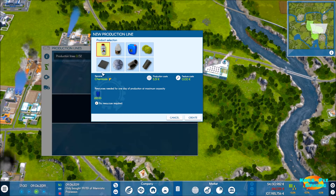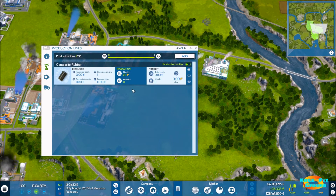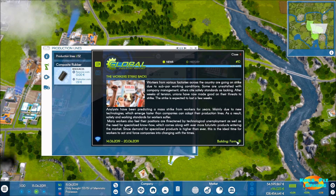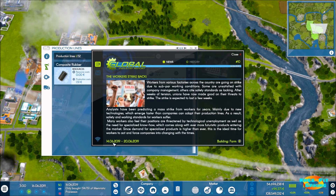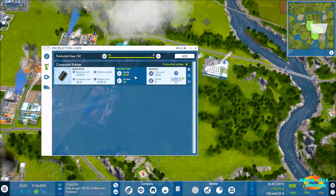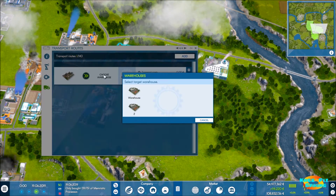First we need the workforce upgrade to get to our maximum workers, and we'll need the rubber upgrade as well. Now making composite rubber — we can produce 4,285 per day. We've got another worker strike, this time at farms. It looks like the strike window goes from the current date to about day 620, so we'll keep an eye on that and speed things up a bit.